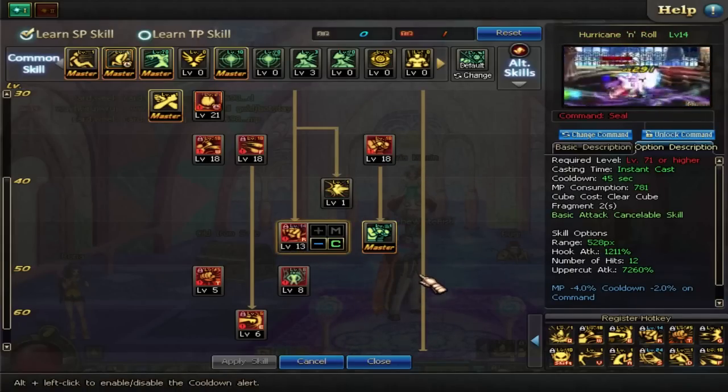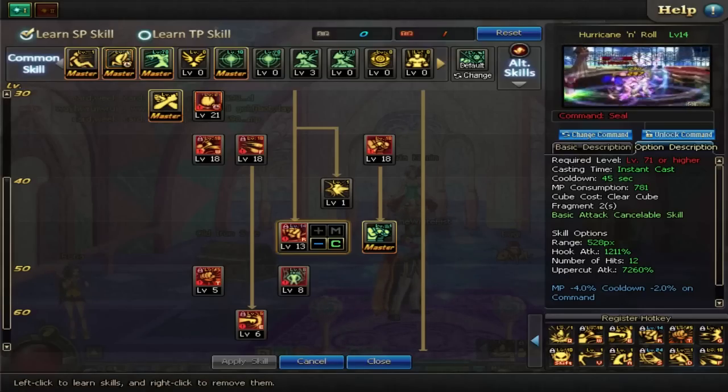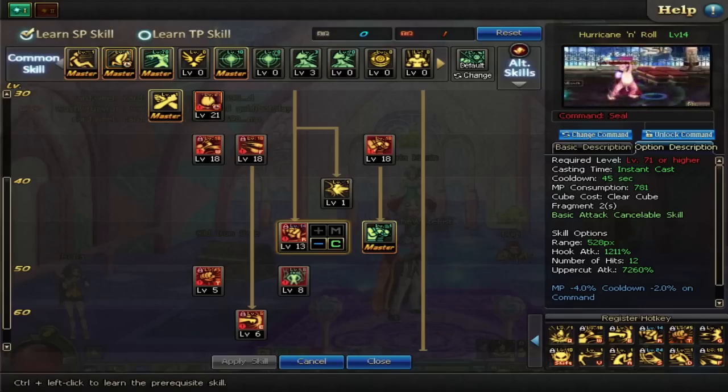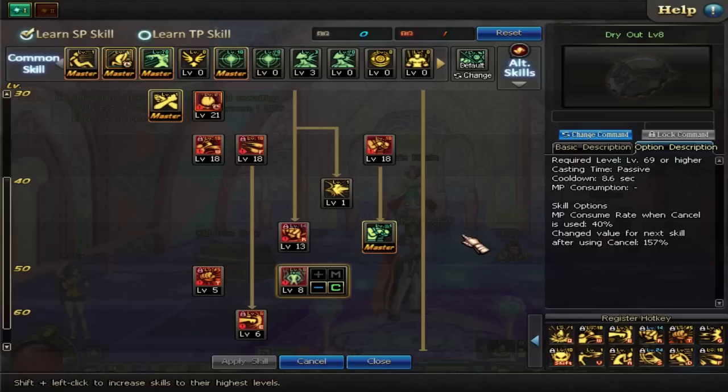Hurricane and Roll — the Dempsey Roll, baby. Max this out. That is so good for PvE. You draw all the mobs in, pull them all together, and then whip their ass. Definitely max this out. Dry Out — max this out too. The big reason is it allows you to cancel your skills faster, lowers the cooldown, and lowers MP consumption. Really nice.